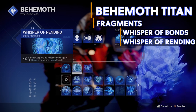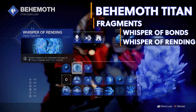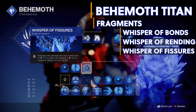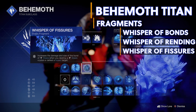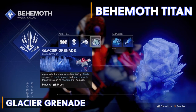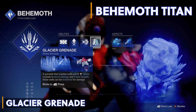Defeating frozen targets will also spawn our Diamond Lance so you can freeze more targets — it's a never-ending loop of ice and awesomeness. The last fragment I've equipped is Whisper of Fissures, which increases the damage and size of the burst of stasis when you destroy a stasis crystal or defeat a frozen target. I'm going to be using the Glacier Grenade because it will spawn stasis shards when you shatter it, which will turn into super energy later in the video.